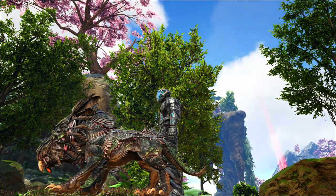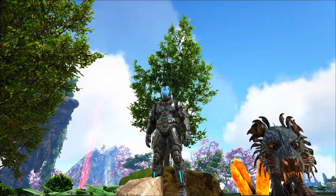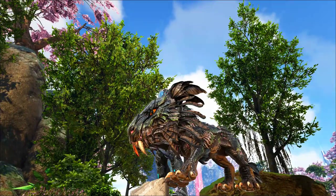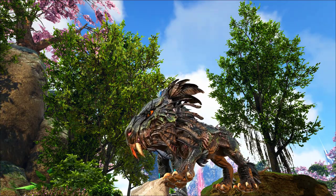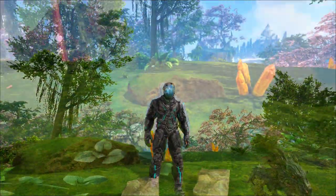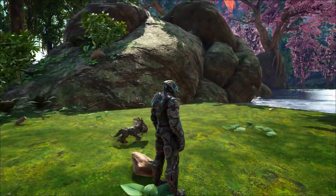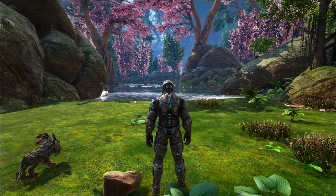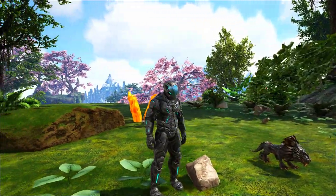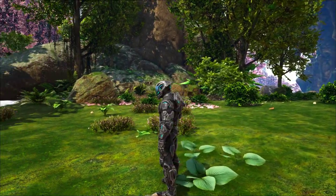First, you need to own the Genesis Expansion Pass, which includes Genesis Part 1 and 2. You also need that to get the Noglin Chibi, which has been out for a while. But to get the Chibi Shadow Mane, you also need to find and unlock all of the Genesis Explorer notes, which will also get you the Federation Tech Suit you can see here. It looks pretty darn cool when you dye it different colors too. If you don't want to hunt all over for those, you can use the admin command in the description of this video, which should let you spawn in the Chibi Shadow Mane without doing any of that.